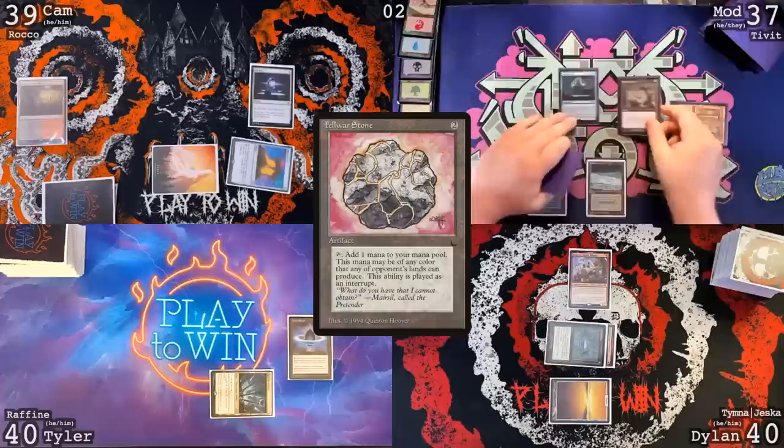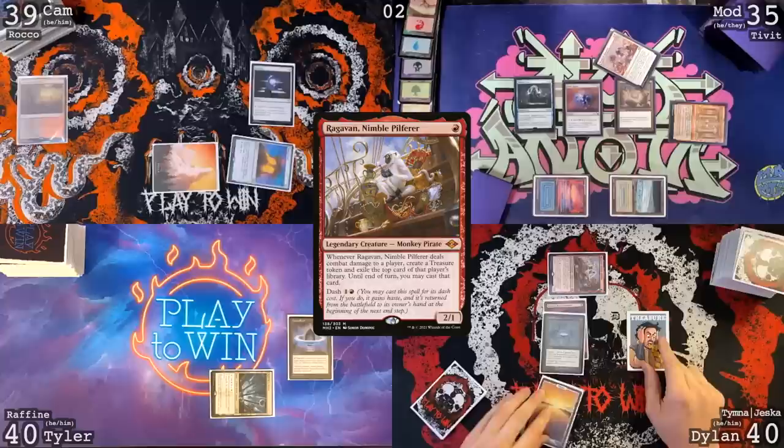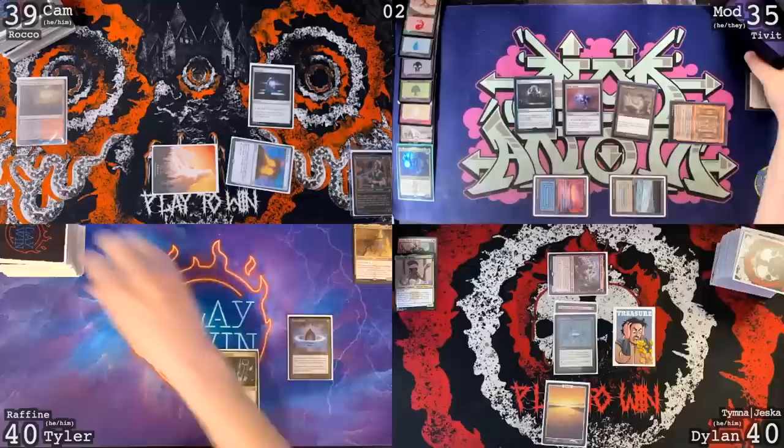Untap. Roll for the Mana Crypt. Damage — 37. Draw for turn. Tundra is going to be the land. Felwar Stone. Two more for a Dimir Signet. I will pass the turn after that. Untap, upkeep, draw card, go to combat — Mod, get you for two. 35. Trigger Ragavan, make a treasure — and excel atop: Winds of Abandon. In fear of Rhystic Study, I will be a good little boy and pass my turn.